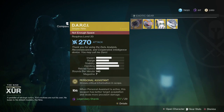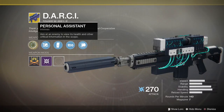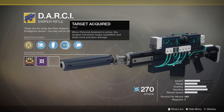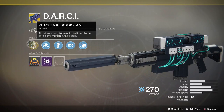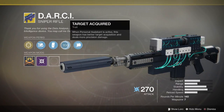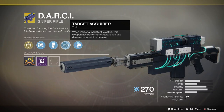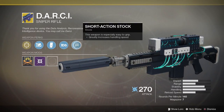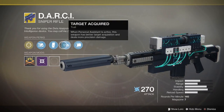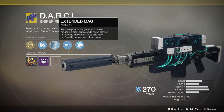Xur has the Darcy — the Darcy is a sniper rifle with Personal Assistant as its intrinsic exotic perk. Personal Assistant gives you: when you aim at an enemy, you can view its health and other critical information in the scope. When Personal Assistant is active, this weapon has better target acquisition and deals more precision damage, so getting headshots on Vex and those chest markers. It also has short action stock for increased handling, and extended mag for a bigger magazine size but slower reload.